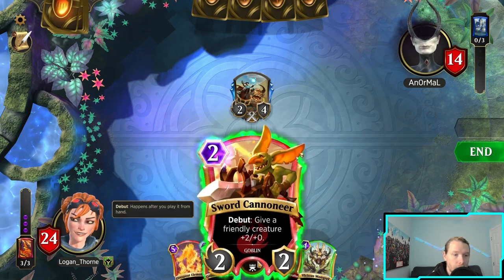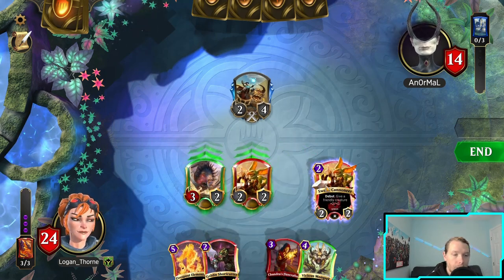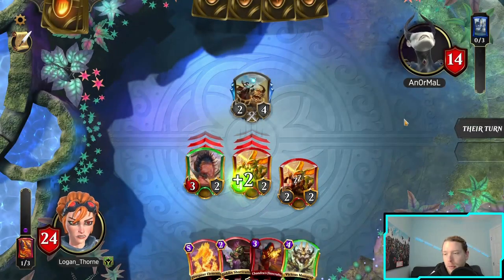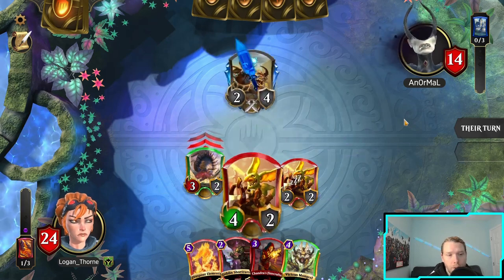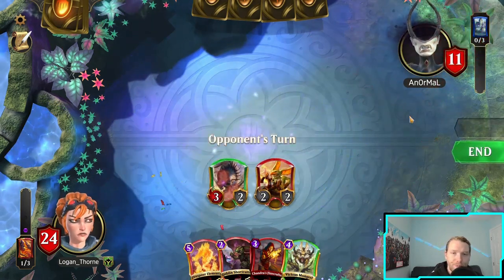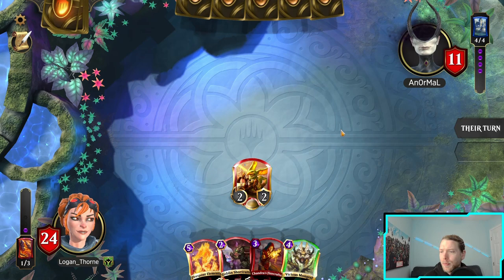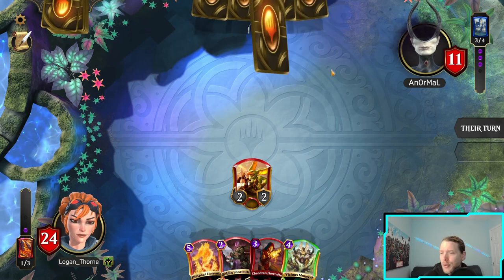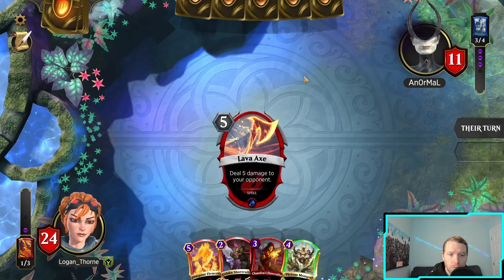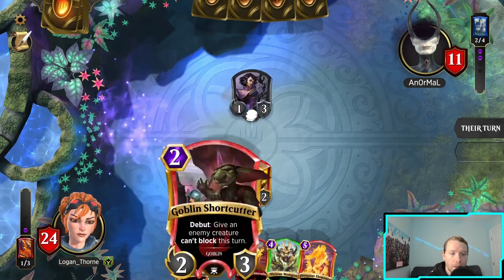Should I just do five damage or should I buff this, let him trade, get a bunch of damage through? Let's just push the damage. If he trades with the three-two, he opens himself up to Flame Shots, my land going off, all kinds of stuff. For him that looks like stabilization, but he doesn't know I have this followed by this, which is a big problem for him. Kind of annoyed that would have been really good — but I'm okay with it now.